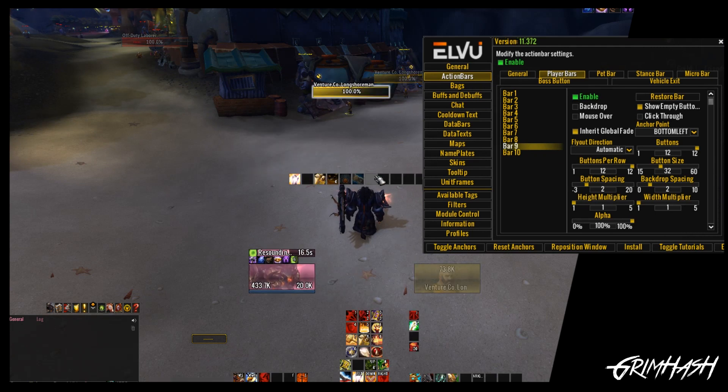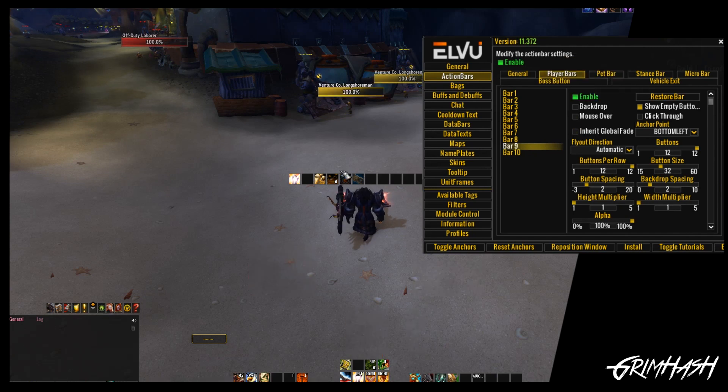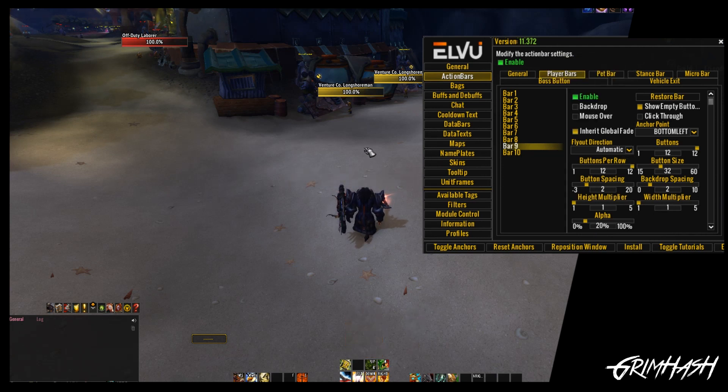If we switch that on, you can now see when I select a target, when I mouse over, when I do various things, it's going to inherit those global properties and be exactly the same as my action bar. If I was to click off target, those bars would disappear. Now let's have a look at some of the other toys available to us. We'll talk about mouse over in due course, but let's have a quick look at Alpha. Alpha basically allows us to go from essentially invisible, to 50%, up to 100% transparency. A lot of people try to do this to hide their action bars, but we're going to look at a far better way to do that.